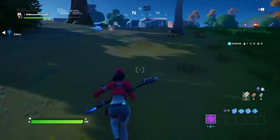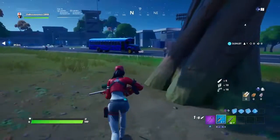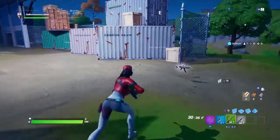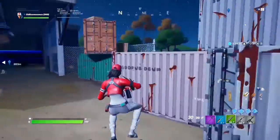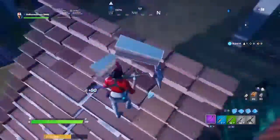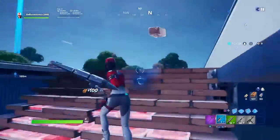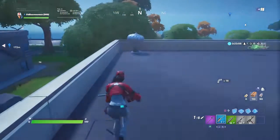The interesting thing is you can do this in an actual match. You can grab a bunch of mats, head over here, and just camp in here. I'm not gonna be using it like that — there's gonna be a separate video on this glitch, so stay tuned for it. You can still build and harvest here. That's how you get to spawn island, everybody — hope you guys enjoyed the video, I'm out!